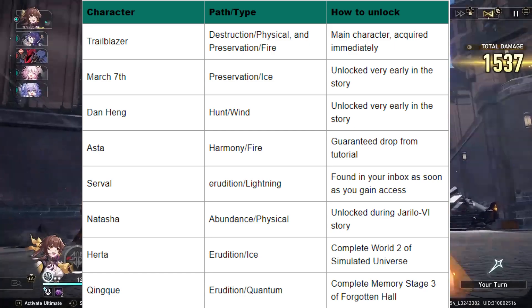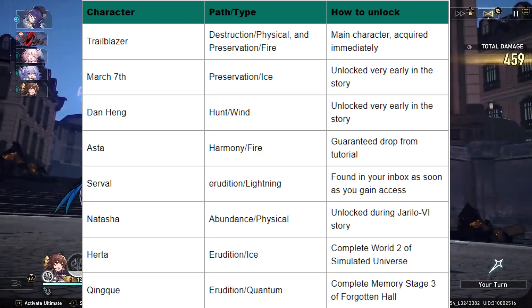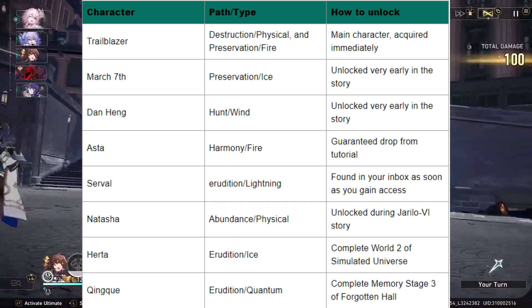Asta: Harmony/Fire — guaranteed drop from tutorial. Serval: Erudition/Lightning — found in your inbox as soon as you gain access. Natasha: Abundance/Physical — unlocked during your Ill of Ice story.